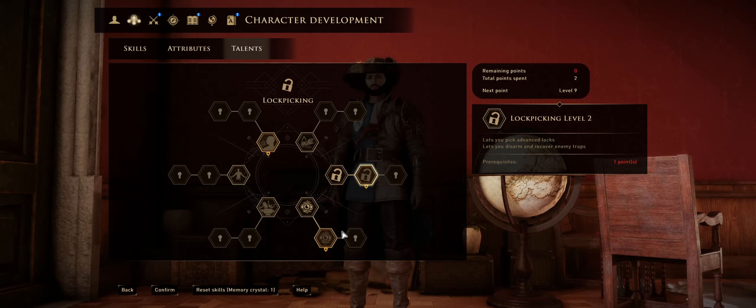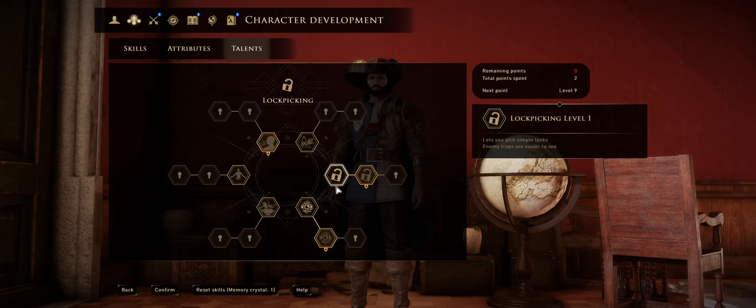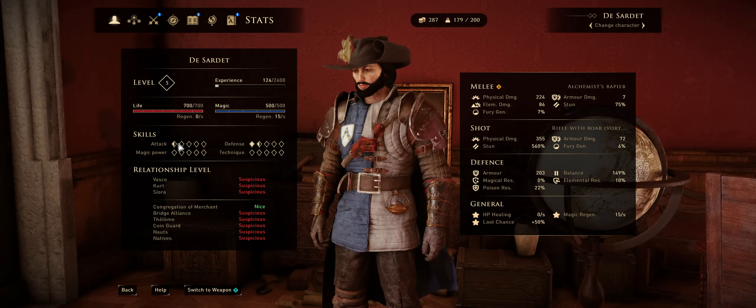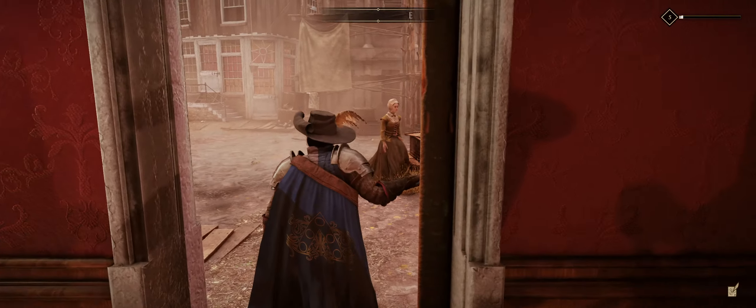Looking at my own attributes, I have points in intuition and lock picking — two points in lock picking and one point of intuition right now. So I'm very rogue-like in my build. My attack is very, very low right now.